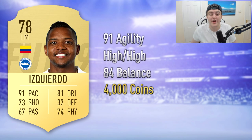The last one is Izquierdo. I actually compared Bernard to him earlier, but I wanted to include Izquierdo himself because that card looks so good for a 78-rated player. I'm predicting him around 4,000 coins. He's got high-high work rates, 91 agility, 84 balance, 4-star skills, and 3-star weak foot. His card stats are 92 pace, 81 dribbling, 73 shooting, and 74 physical. He's usually a beast at the start of the game with Colombian and Premier League links. If you take anything away from this video, Izquierdo is definitely a card to buy.